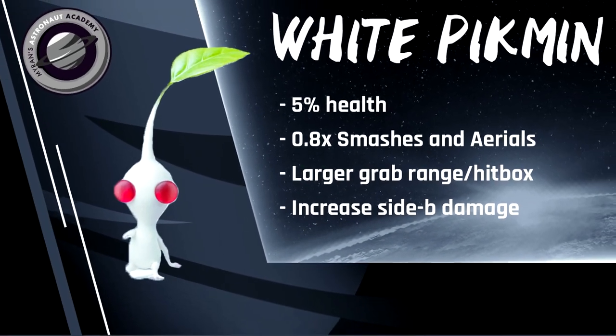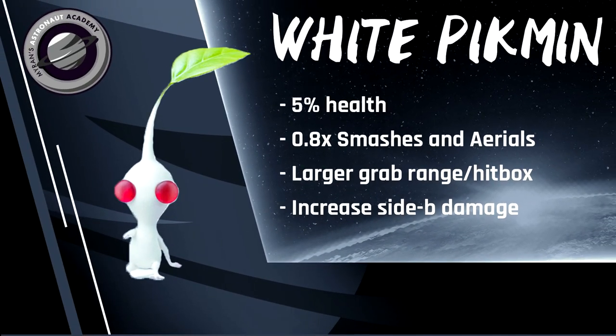White Pikmin are the most unique of the group. They have a 0.8x multiplier on smashes and aerials, making them not ideal for attacks normally. However, while they don't do any extra damage on throws, they do have a longer grab range and a larger grab box, making them a strong candidate for catching the opponent with a pivot grab when they are trying to approach. They also do the most damage off of side B — while the first three colors do 2.4% per tick, White does a staggering 5.6%, which makes them ideal for latching on right before you start a combo. White Pikmin have the lowest health at 5%, so they'll filter out of your line quickly, but can leave a big impact.